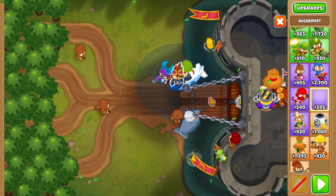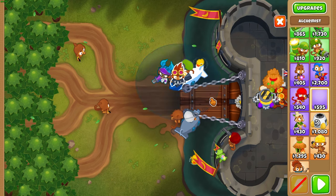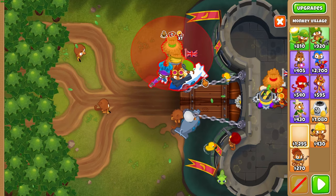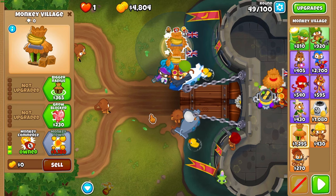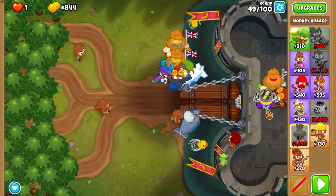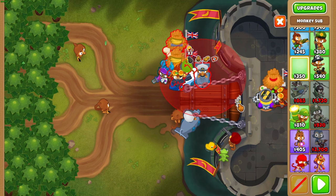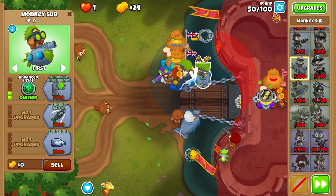At the end of round 49, get an alchemist right there between Gwen and the sub — as far right as possible so it targets the sub and not Gwen. After that, get another village above the alchemist and give it the discount upgrades, then yet another village above that and give that one the discount upgrades as well. Then upgrade that alchemist to a 3-2-0, get jungle drums on the top village, and place another sub in the water — to the left or bottom is better — in double discount range. Upgrade that sub to 2-0-0 and turn auto start back on.